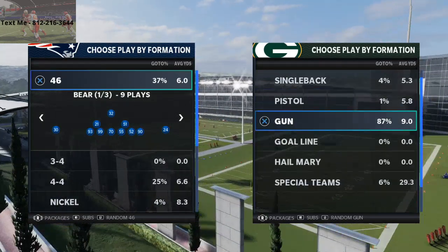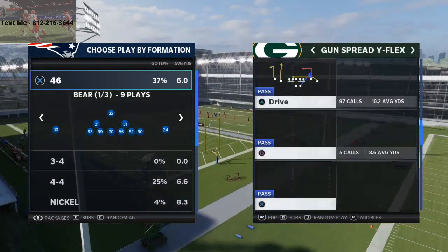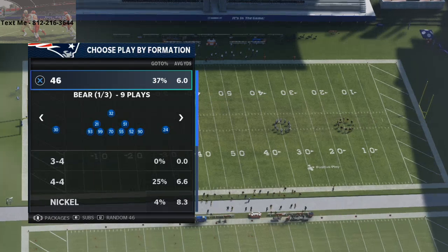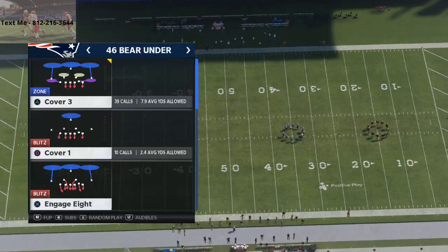I want to show you some pressure out of 4-6 bear under. This is in the 46 defensive playbook. We wrote a whole defensive guide on the 46 defensive playbook, and so this is just one formation of many. But I did want to talk about this play in the 4-6 bear under, and the play is Gap Press.